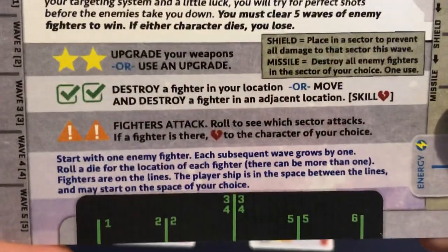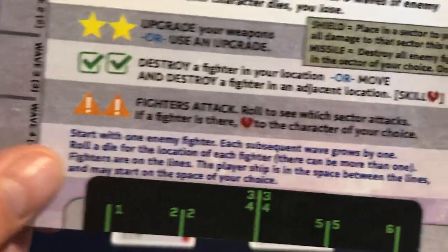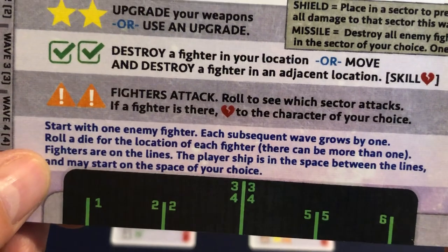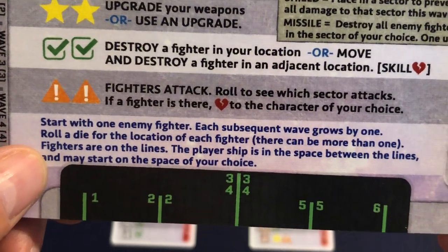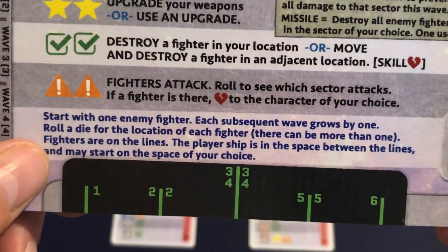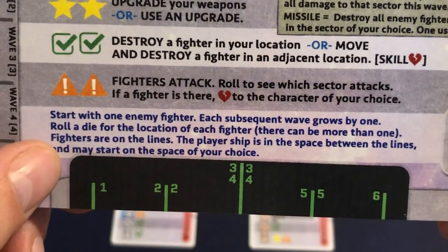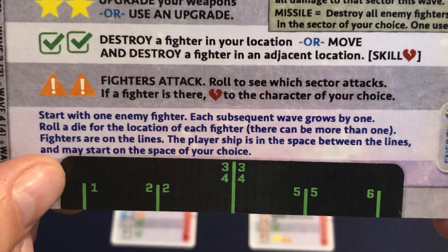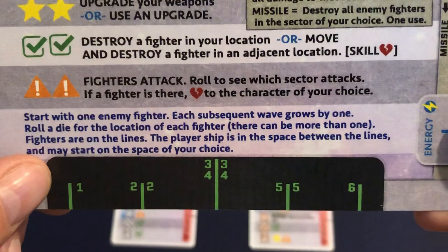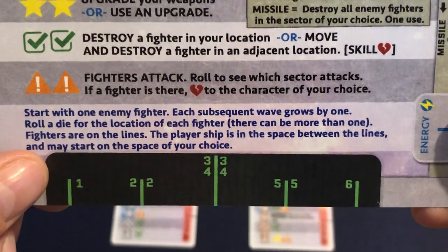We've got some extra instructions here. Start with one enemy fighter, and each subsequent wave grows by one. Roll a die for the location of each fighter — there can be more than one per location. Fighters are on the lines and the player ship is in the space in between the lines, and may start on the space of your choice.